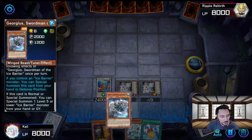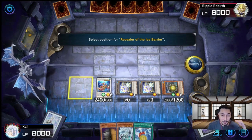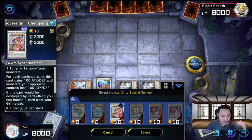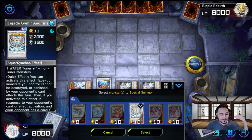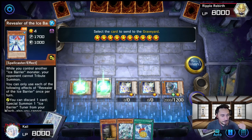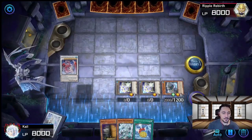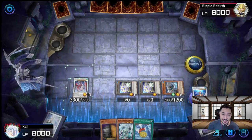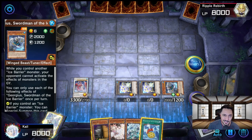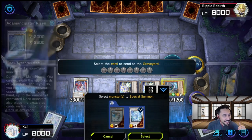Now with Gorgeous in our hand, we activate its effect, Special Summon it onto the field, and by activating its effect we can Special Summon Revealer back. Going into our extra deck, Coral Dragon and Revealer can get us Cheng Ying, Lancia, any level 10 — whichever we want. For this video we'll go with Lancia, which is usually our normal summon as well. After summoning Lancia, we activate Coral Dragon's effect to draw another card. The Medallion here was in case we didn't have Gorgeous — we could use Medallion to search for Gorgeous and bring him out.